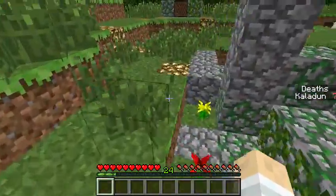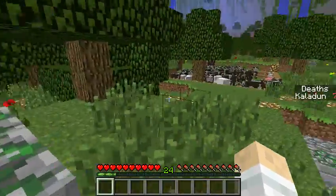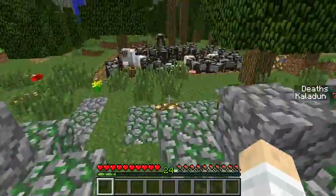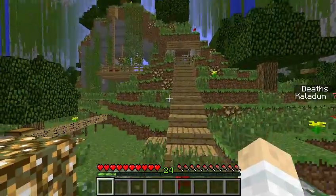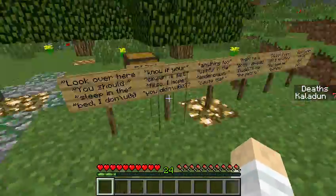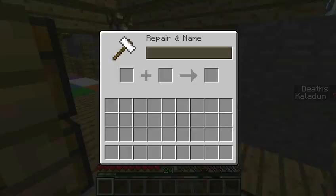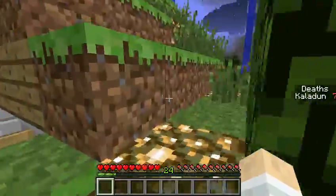I've also got a series on a server that's running on 1.8, and I just finished up recording an episode over there. I opened up this world without switching back to 1.7.10. And because of the difference in how they handle the NBT tags and the data structures, all of my items are gone. Every single chest everywhere is now empty in the whole world.